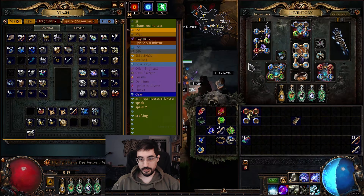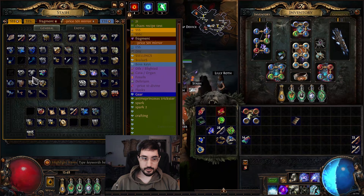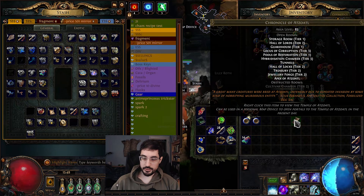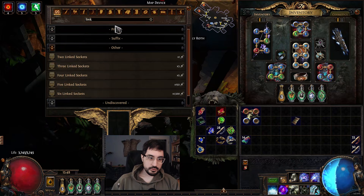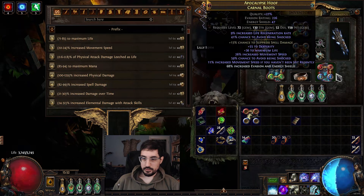Before double corrupting your Lightning Coils and Widow Hails, you want to six-socket them first — you can do this on the bench for 350 jewelers or just spam jewelers. Make sure you have them at 20 quality first, because that will make you spend fewer jewelers on average. Then take your six-socket unique, run up to the corruption chamber, and click on the item. If it turns into six white, visit the crafting bench to four-link it for five fusings and five Vaal orbs. Then use tainted orbs of fusing to six-link it — it takes roughly eight on average. If it drops to a three-link, go back to the bench to four-link it again rather than keep spamming tainted fusings.